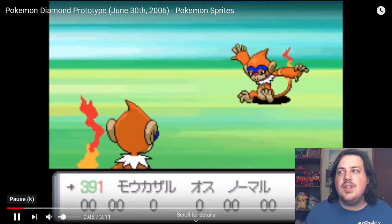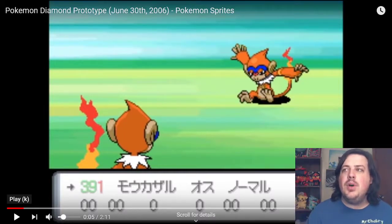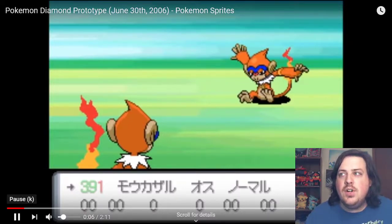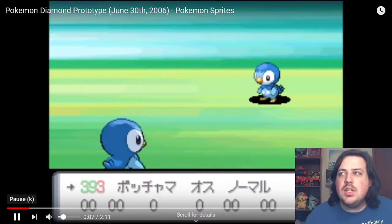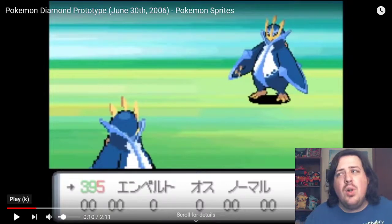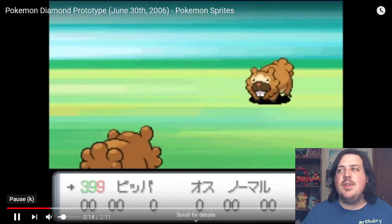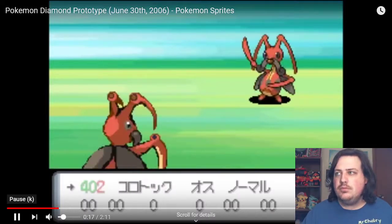Chimchar looks the same. Monferno looks mostly the same — I don't remember if in the actual game it's sitting in that pose, but the colors do seem off. It looks a little more saturated than the final version. Infernape pretty much looks the same. Now here we are at Prinplup — it looks quite different. And Empoleon's the same. So we've got a few Pokemon that look exactly the same as their final form, no changes.